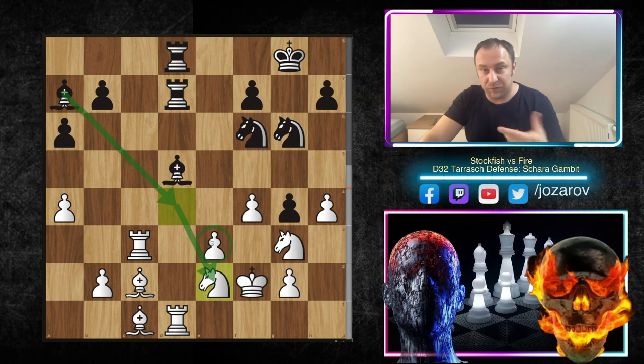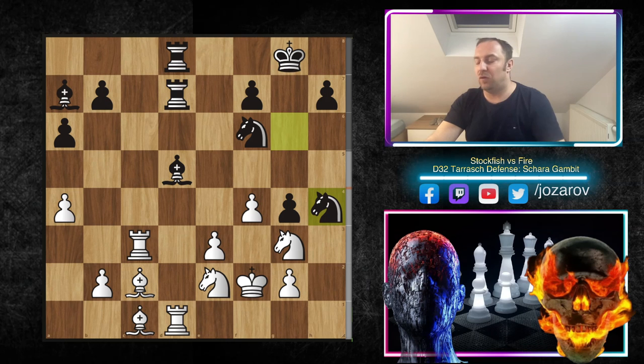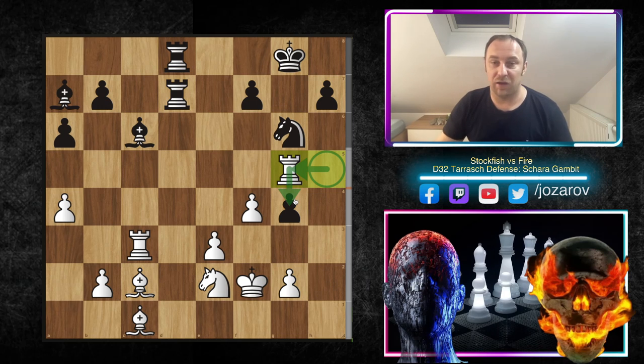After Ra3, we have Re8, Bc2, then Bc4. We have Ng4 or g3, trying to target f5. Now f4 — very important move by Stockfish. After Ng6, Stockfish makes a huge decision with Rc3 — very important. I thought about h5 immediately, but Nf4 would be a really nice tactical shot after exf4, finally losing the battle on the dark squares for Stockfish. That's why Rc3 gains an extra tempo — now Nf4 doesn't work because you lose the bishop.